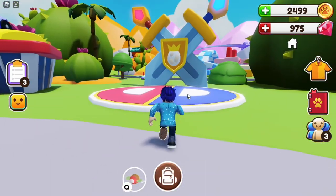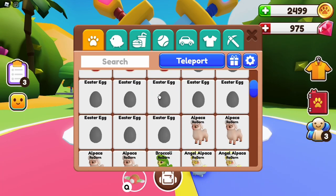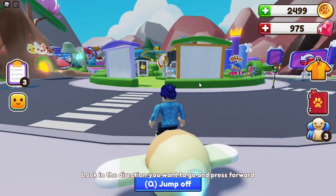Over here we have the egg hatching arena. I do have these red eggs — these are all ready — so let's just put an Easter egg out. Insta hatch: we can skip it for 30 gems, but I'm not going to do that. That's cool.